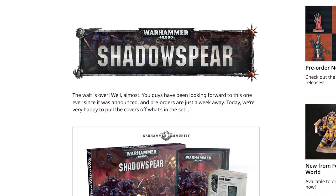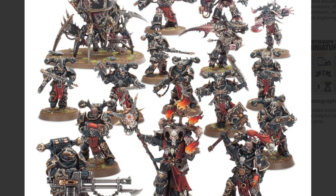Welcome fellow hobbyists and fans of otters back to the channel where we're going to be taking a back seat on the Tyranids for today and painting up something a little bit different. The model I'm painting today is the Master of Possessions, first released in the Shadow Spear box set and now re-released alongside the Sneaky Space Marines from that same box set. So it took four years for this guy to get a standalone release.